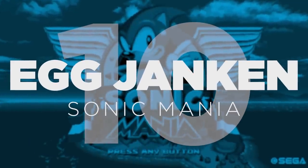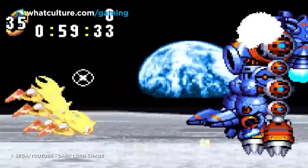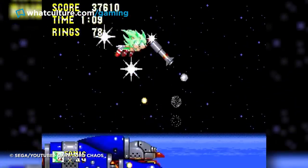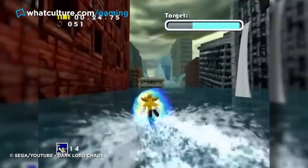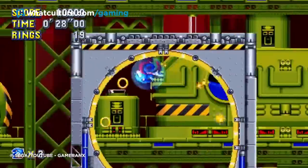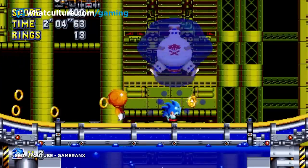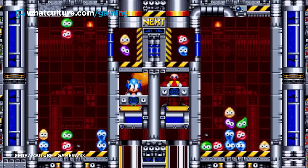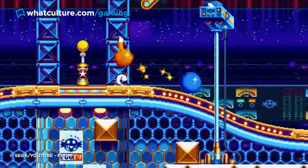Number 10: The Egg Janken – Sonic Mania. The Sonic games are absolutely jam-packed with secret and half-finished bosses, though perhaps the most interesting example of all occurs in Sonic Mania. Shortly after the game hit stores and reversed the series' critical fortunes overnight, fans discovered an unused Robotnik slash Eggman boss hidden within the data of the Studiopolis Zone.